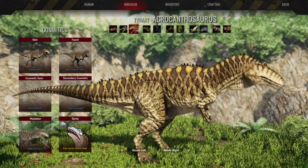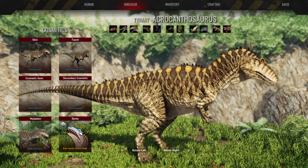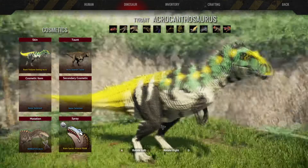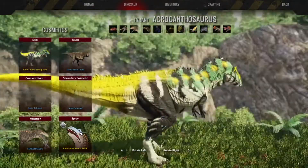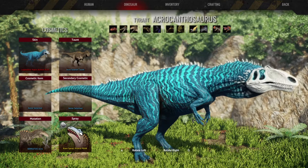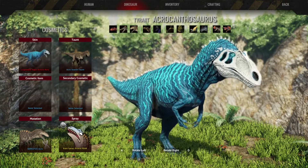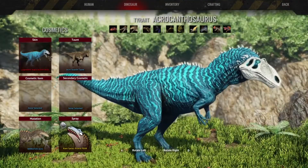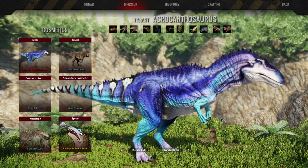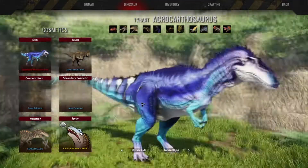Let's move on to the Acrocanthosaurus. Acro did not get any new mutations, but it did get a couple of skins. We have the Yellow Swing Acro — not too friendly anymore. The legendary Aqua Aurora Acro: lacking in facial tissue, but has style in abundance. It's like a skull-shaped marking on the face. And the legendary Blue Lotus Acro — just a little aquatic plant passing by. I'm not sure if it's aquatic, but it's pretty.